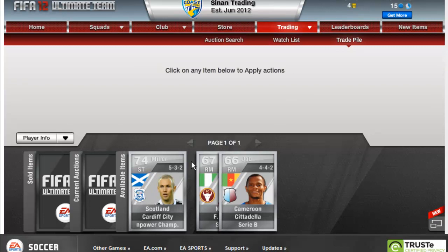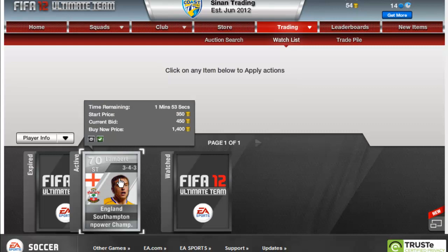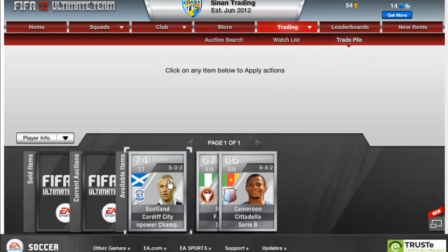I just looked up the prices and I also got outbid on one, so I went and bid on another one. This guy sells for about 1,200, so if I get him that should be a nice profit. I'm going to put these players up now — I'll be right back once I've listed them.